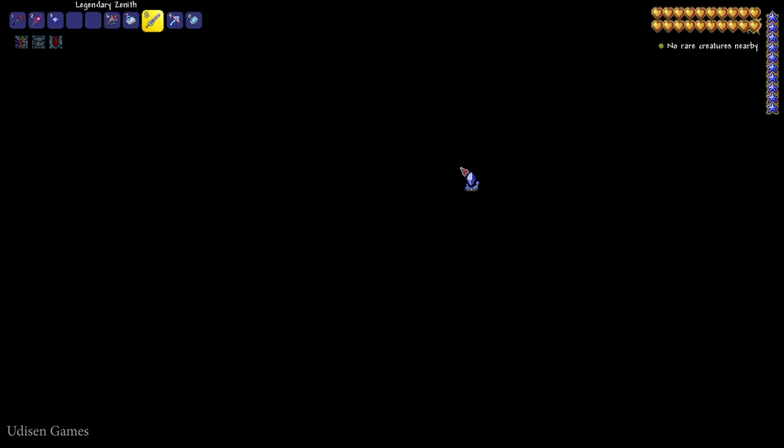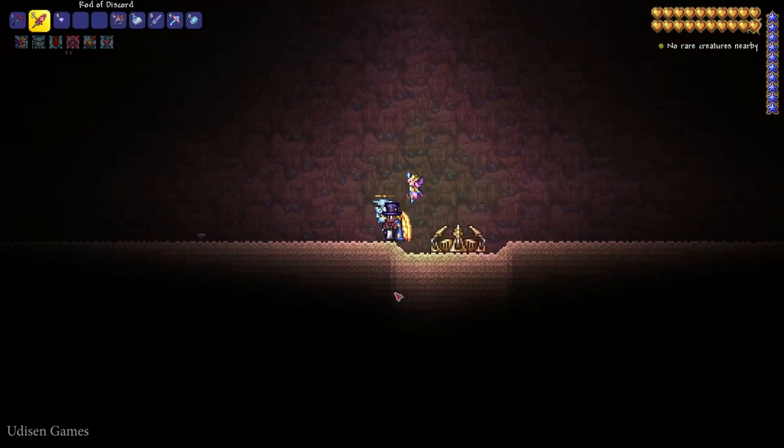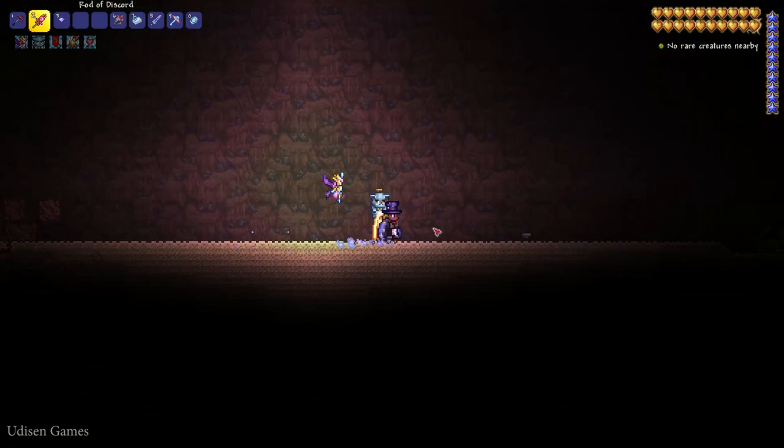After that, find a good spot with a good amount of free space, either on the surface or underground. I personally prefer to create this structure underground, simply because it is more useful for me. As you can see, I have already placed the Eternital Crystal. You must also have at least 100 blocks cleared in one direction.